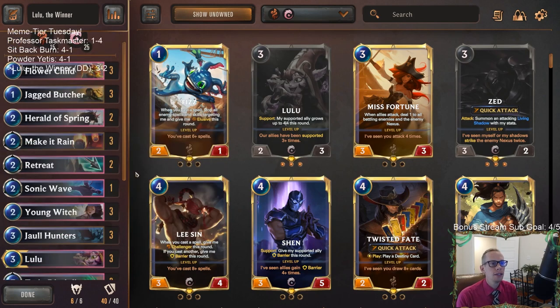Herald of Spring wasn't that good — we didn't really play against aggro decks where it would help. You kind of just need some more support cards to help out Young Witch; that's probably the weakest card in our deck. Alright, that's Lulu the Winner! For those of y'all watching later on YouTube, hit that like button. If you have any ideas for next week's Meme Tier Monday, feel free to put them down in the comments — the comments really help out the channel. Thank you so much for watching and I'll see you for the next video.